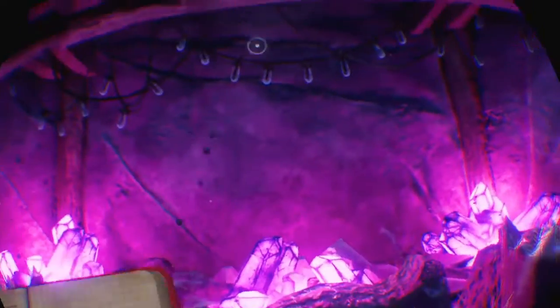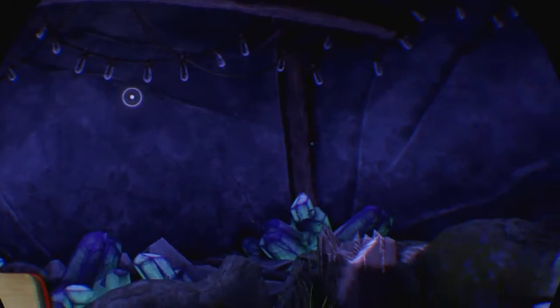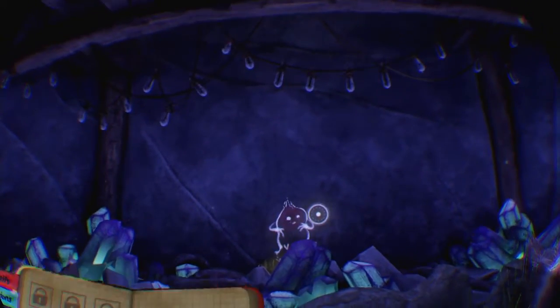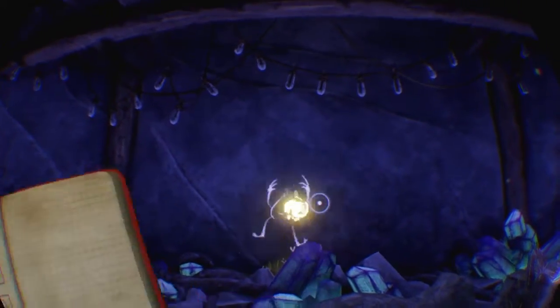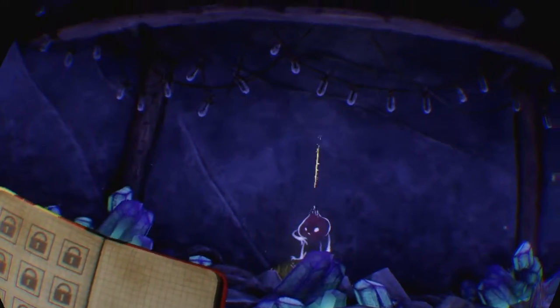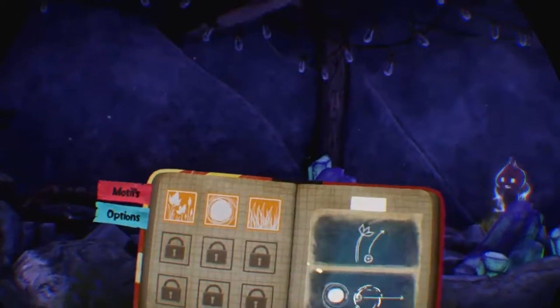Tout a pété ! Allez, vous voyez un peu, là on est au phare, on est dans les sous-sols du phare. Revoilà notre Splotch. Alors ça fait bizarre de le voir comme ça, parce que dans le jeu de base il est toujours dans notre sac à dos, il bouge pas trop. Et là, il nous redonne un autre motif.